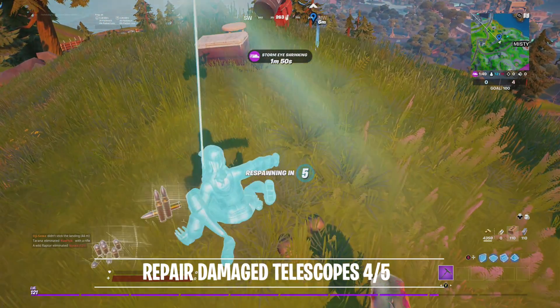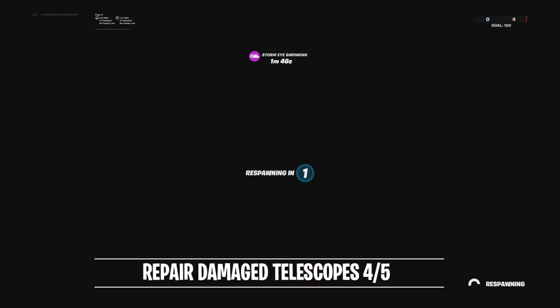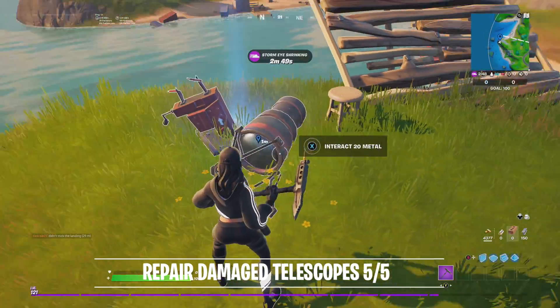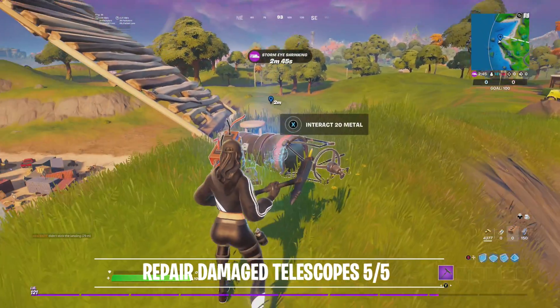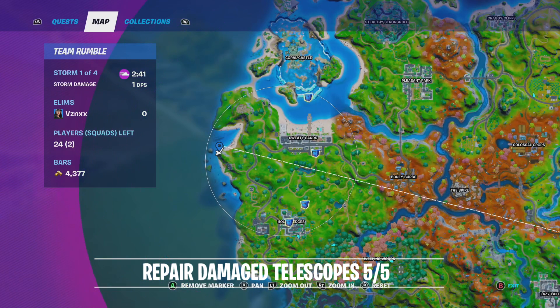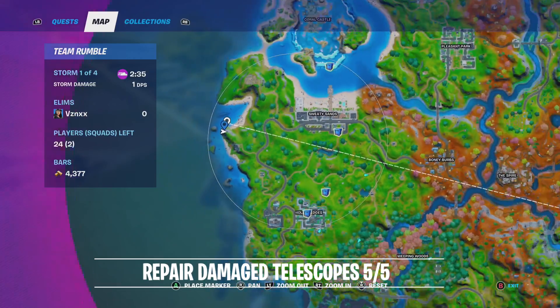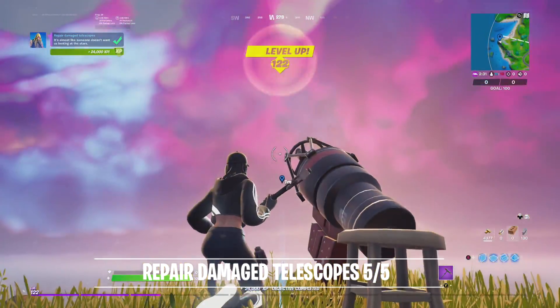The last telescope is all the way up in the storm area, in another game. Here is the last location — it's going to be next to the Rocket League mansion where all the Rocket League stuff is. It's next to the castle area as well. Interact with it and there we go — all five done!